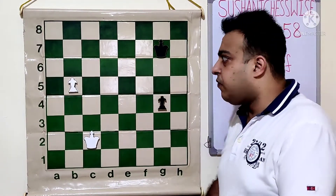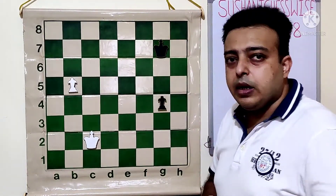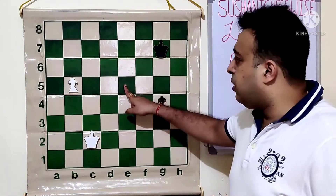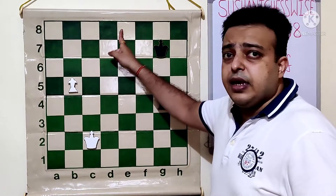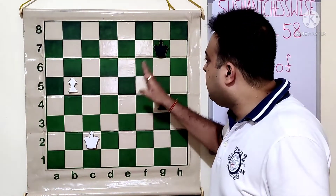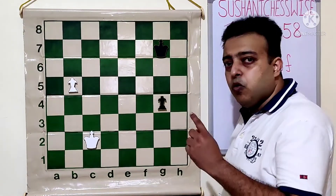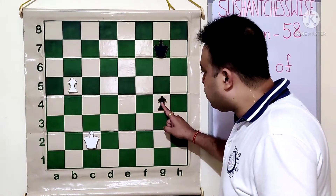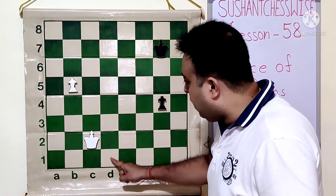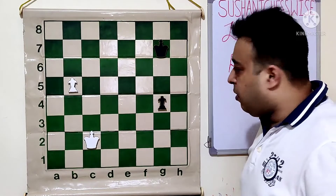But here there is an important factor. If we look at the white pawn, it is queening on b8. The magic square runs from b8 — we draw a diagonal to the pawn's line and then another diagonal, giving us this square. The black king is two steps away from entering the square of the pawn. But for the white king, the magic square of the black pawn runs from g1 to d1, d1 to d4 and g4.